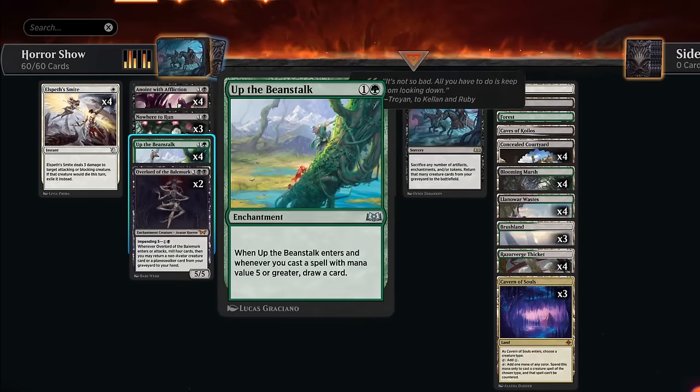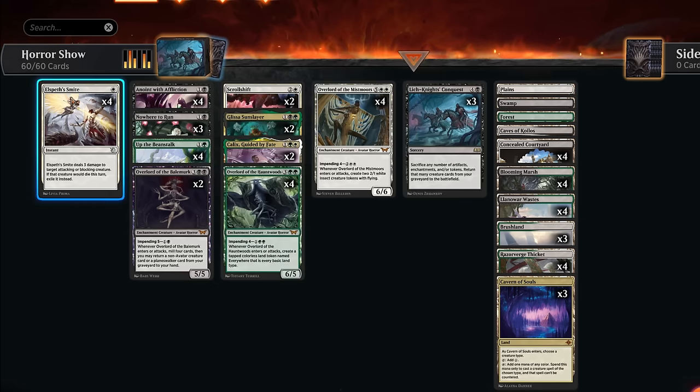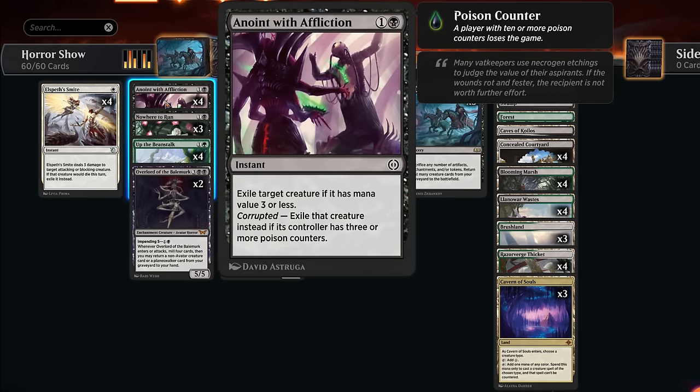Rounding out the deck, Up the Beanstalk is a must-have when playing overlords, since they have mana value five or greater even if you impend them, so it can draw us a lot of extra cards. In our removal section, we've got Elspeth's Smite alongside four copies of Anoint with Affliction — tailor-made to answer all the red aggro decks, since exiling the opponent's creatures is very important.